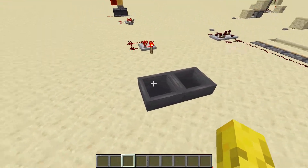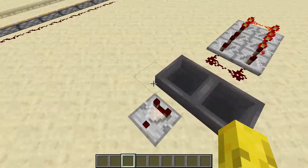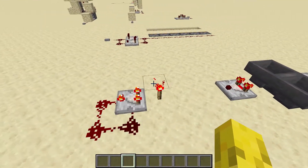This is a hopper. As you can see, there's an item inside here — it goes back and forward, and it sends an output through this comparator. This is a comparator clock.